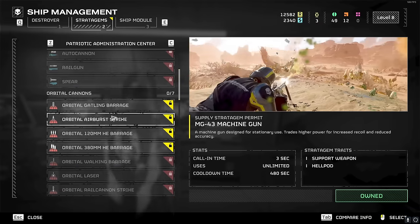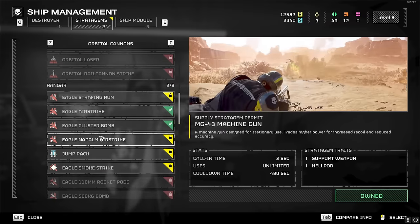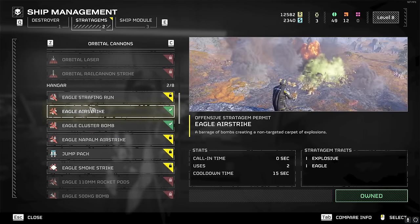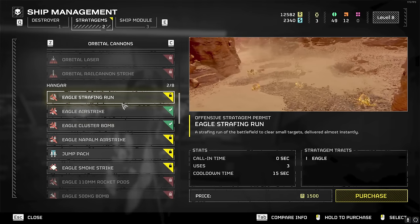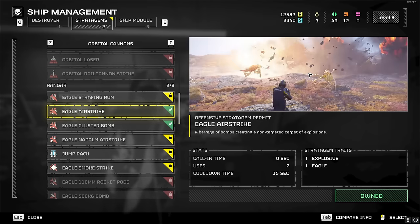You're actually going to want to change the fire rate setting — I'll show you how in a match. For your next stratagem, I wouldn't go for the orbital cannons. I would go for the eagle from the hangar. If you can get the cluster bomb, great, but that's further down — so I'd go for the airstrike. The strafing run mostly only kills small targets, but the airstrike is also able to destroy nests, which is really strong.